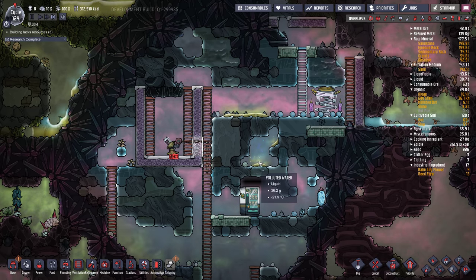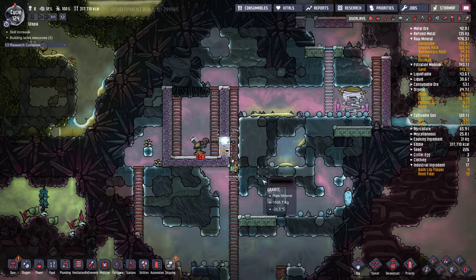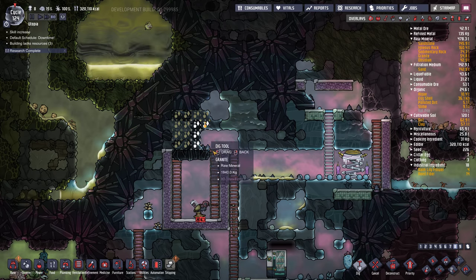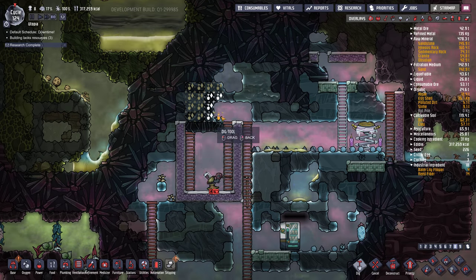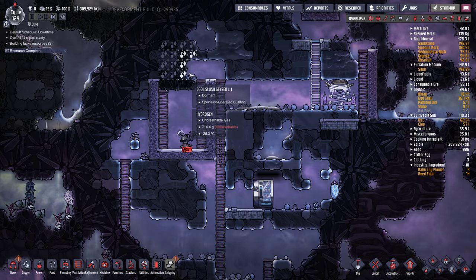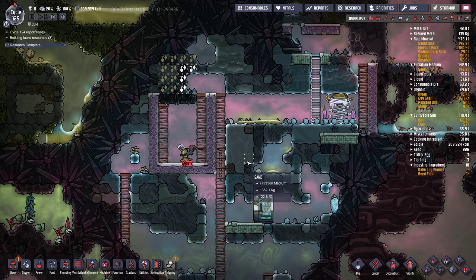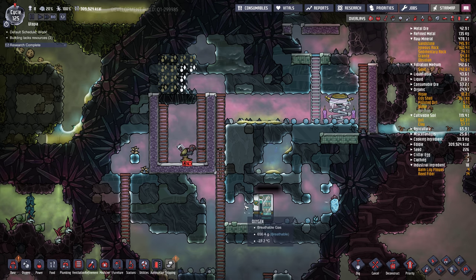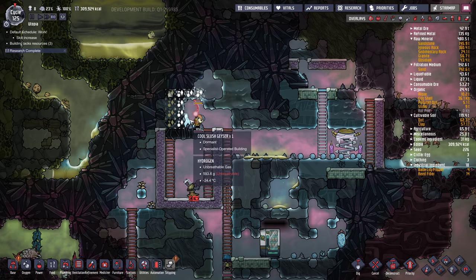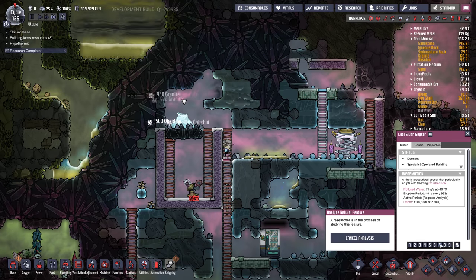Might go a little bit faster here just to get things done. I try to only do one major task at a time because otherwise nothing gets done. Now let's crack this egg — it should just all dribble down here. I think it might be dormant now though. Yeah, dormant. There it is — that's my first cool slush geyser ever! We're going to have fun with this thing. Let's analyze it since it's not too bad in here right now.